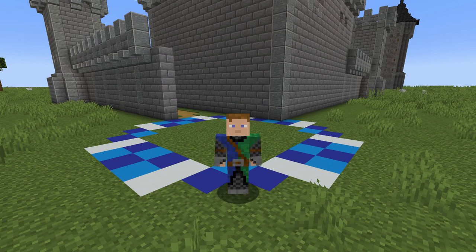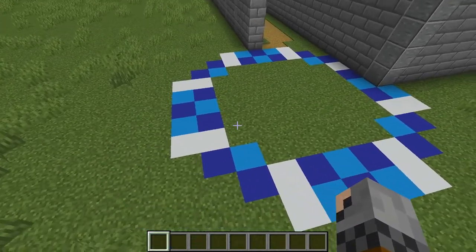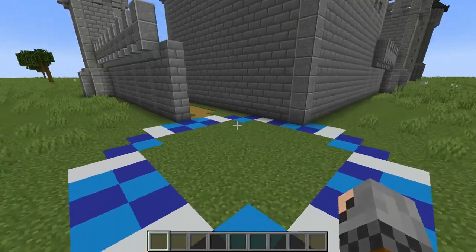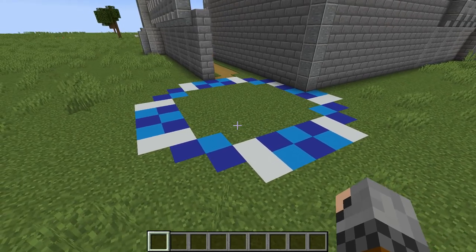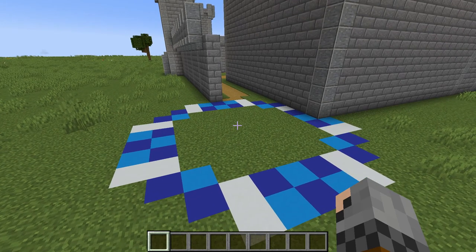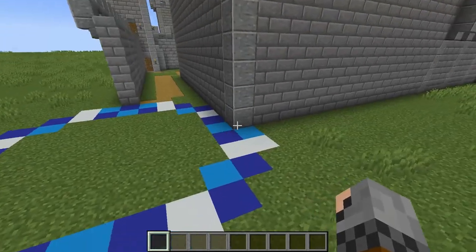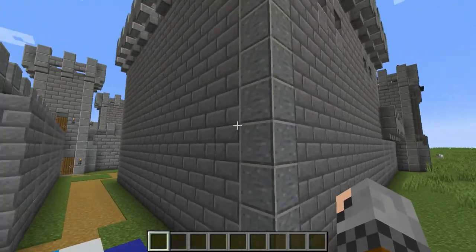Here we are, ready to build the Donjon of this castle. I've laid out the blueprints of the Donjon using colored concrete. Just like the other towers of this castle, the base of the Donjon will be wider and flared out. In real life, a wider footprint of the tower would allow for more ground to support the weight of the tower and therefore it won't sink into the ground as much. As you may have noticed, the Donjon does share some blocks with the keep. This won't affect the main build of the keep, but the flared out base will be merged with the main structure of the keep.